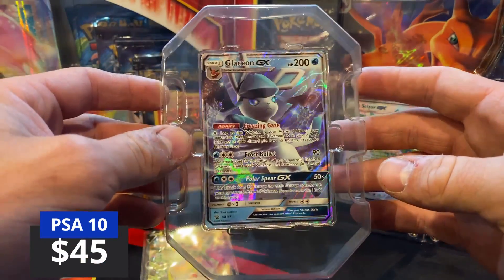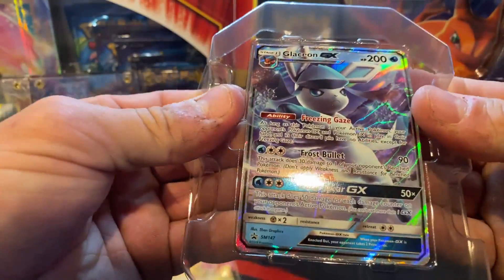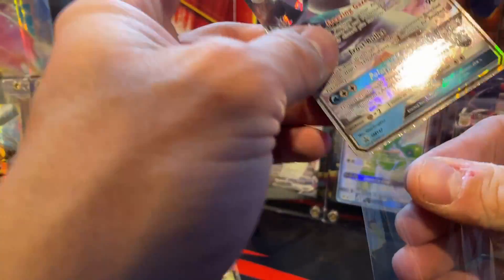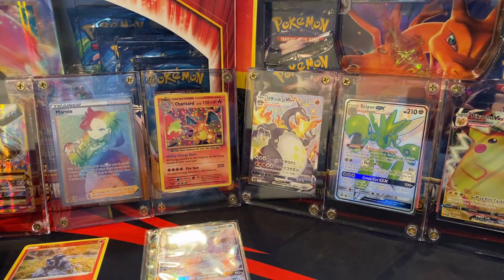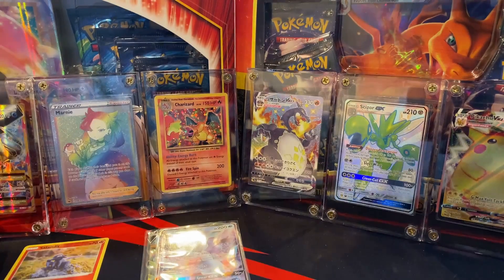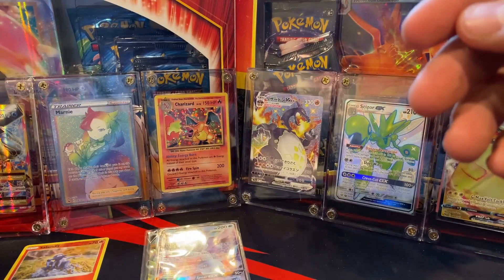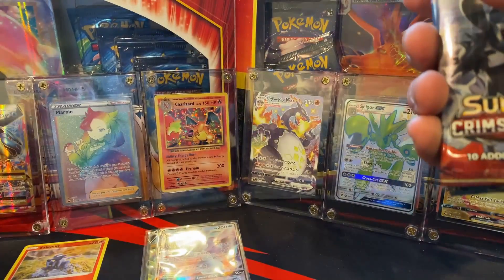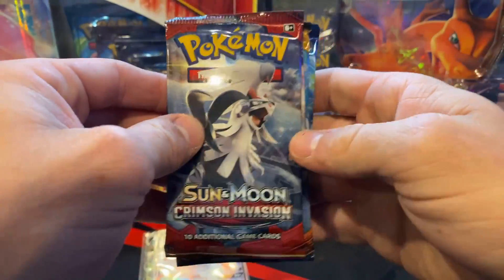The Glaceon GX tin comes with this promo card, and I hate how they used to put the promos in these things — you almost have to bend the card to get it out. Pretty cool though. All the Evolutions cards are going to be hot with the next set coming up. Evolving Skies is what it's called and it's all evolution-based — it's going to be pretty hot.